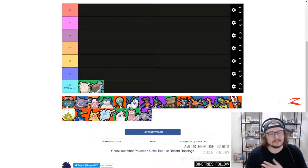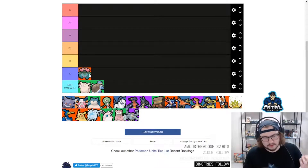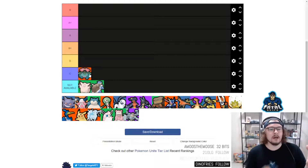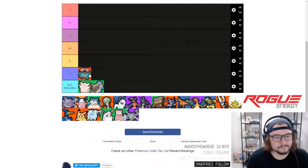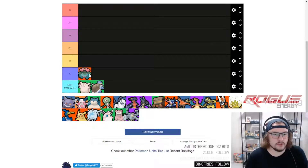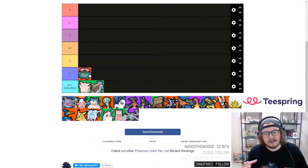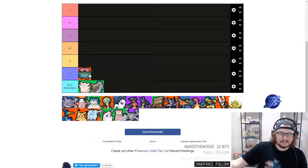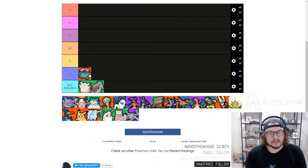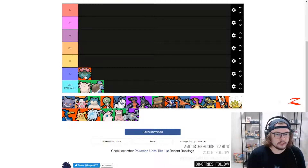Starting off with Venusaur, which for me is a very easy C tier — I'm keeping the tier list simple with S, A+, A, B+, B, and C. Venusaur is one of the cooler Pokémon and a lot of people want to try the starter Pokémon, especially OG Pokémon fans watching since 1996. Unfortunately Venusaur is just not very good — it doesn't have the highest damage output as an attacker and has very very low mobility.